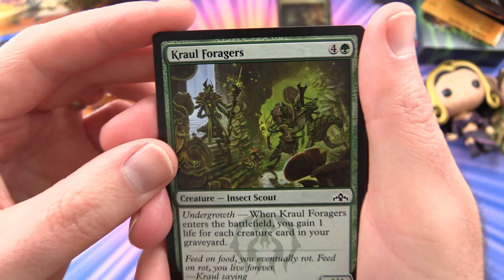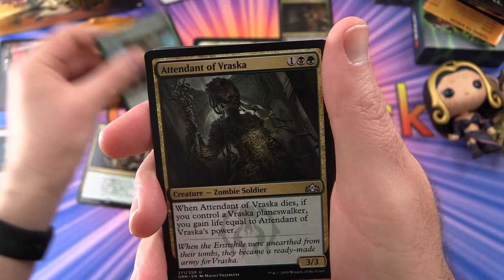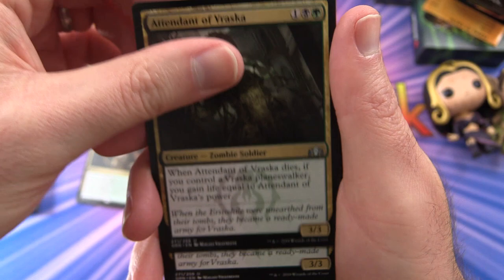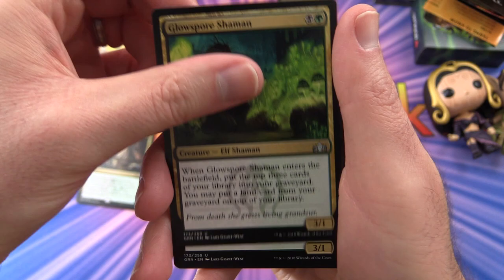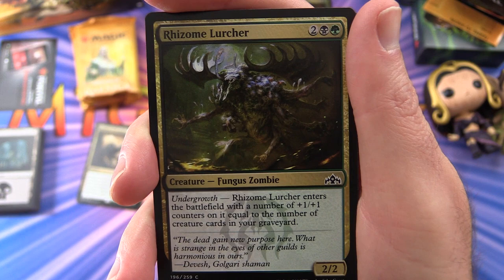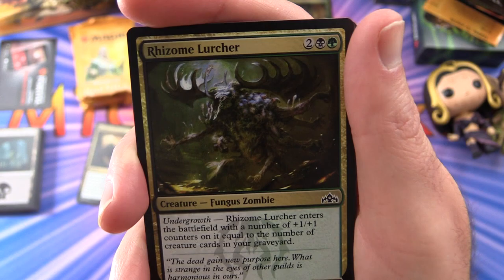Kral Voyage, Kral Foragers, Wild Ceratoc — a crazy giant rhino. They seem to have at least one of those in most sets. Name a set that does not have a rhino — that will probably be pretty easy, but leave a note in the comments. Attendant of Vraska — Zombie Soldier, pretty terrifying — three of those. Glowspore Shaman, two of those. Rhizome Lurcher — Fungus Zombie — has undergrowth, one of the new mechanics in this set. Rhizome Lurcher enters the battlefield with a number of plus one plus one counters equal to the number of creature cards in your graveyard. Seems pretty strong if you can fill your graveyard up fairly early on — a two-two for four mana, and we get two of those.